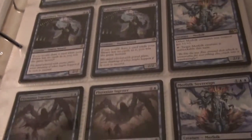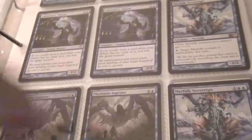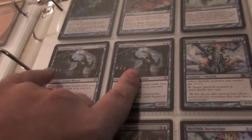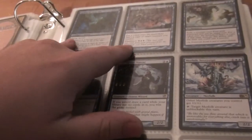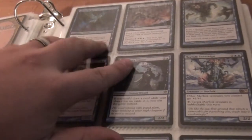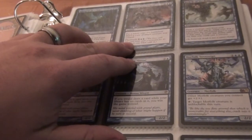Two Marefork Sovereigns, two Phyrexian Ingestor — one is a Foil — two Laboratory Maniac, Sphinx of Yar Isle — I'm assuming I probably said that wrong — it's Foil. Cackling Counterpart.